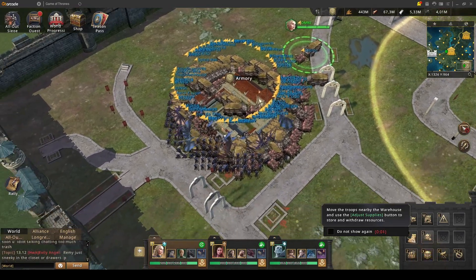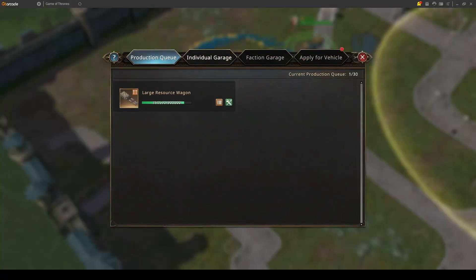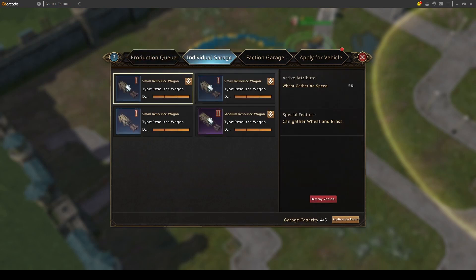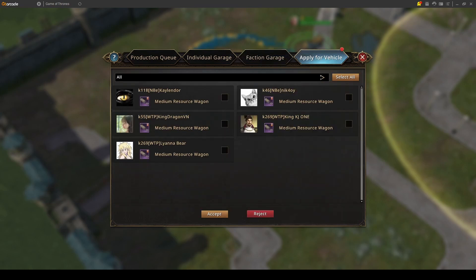If you look at the main city, we have the armory building. In the armory you can see production queues, like what wagons your alliance is building. Then you have an individual garage where you can see your own wagons, and a faction garage showing the total wagons for your alliance. In the last menu you can see everyone who is requesting wagons, and alliance officers can grant wagons to their members to gather resources.